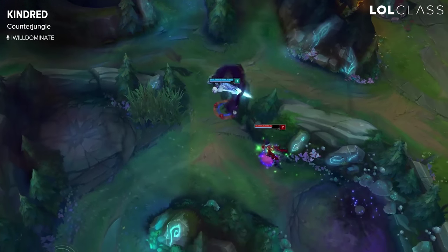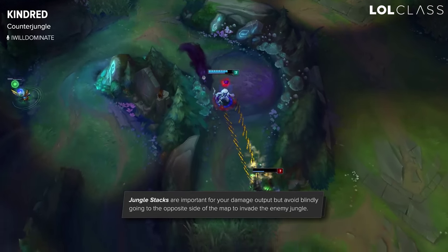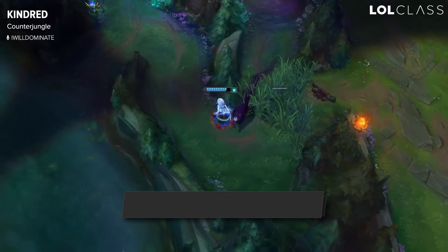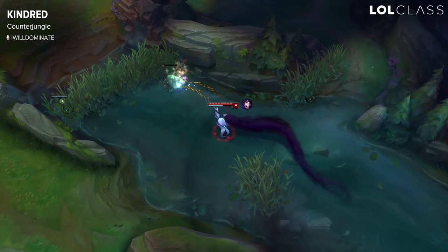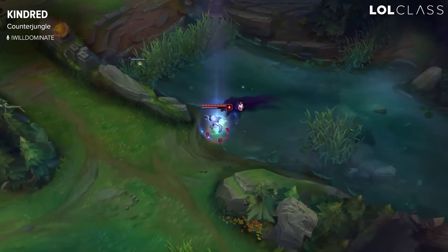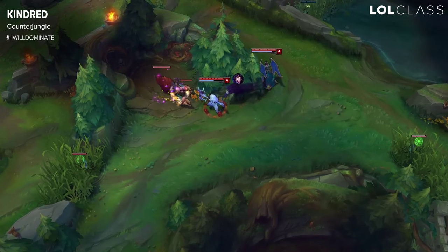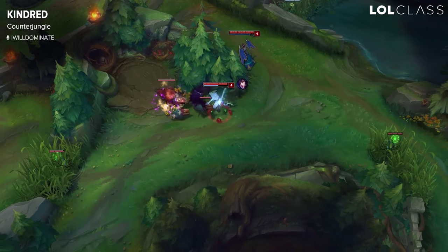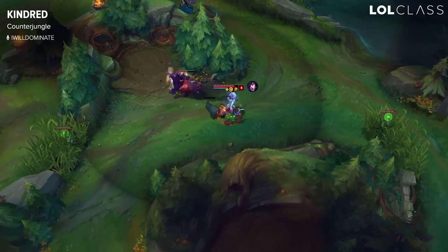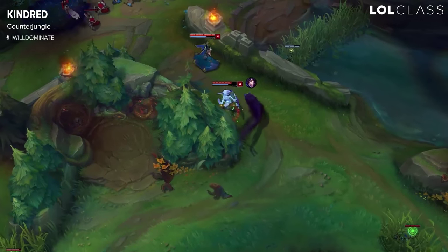A big part about Kindred is counter jungling intelligently. You win a lot of 1v1s with pretty much every jungler based on your ability to outplay. If you drop your W and you're able to dodge one of their skill shots with Q, you almost guaranteed win the fight. So that's very important when you are invading. You should only really invade for stacks, but be very careful about which stacks you choose to go for, because if you do get greedy for a stack it'll be very easy for the enemy to collapse on you and get a free kill.